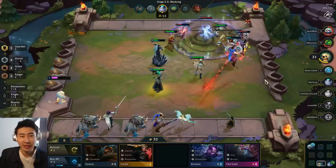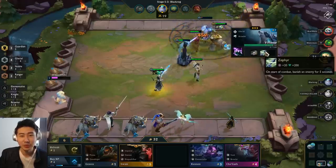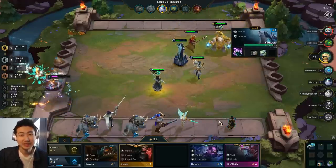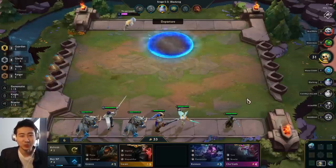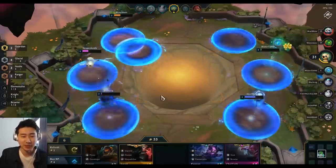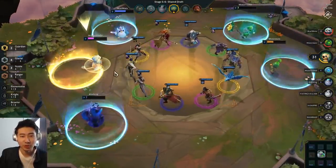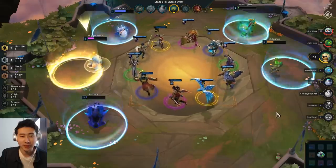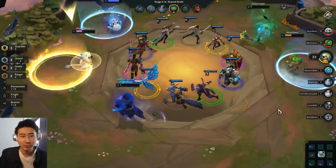I should be able to beat this guy — he's barely scratching my Volibear. Volibear is so tanky, and the double Zephyrs taking out two guys for five seconds is a really great ability. We're going to come back in this game. Anivia is the final Glacial unit — I guess we're going to go for Anivia.